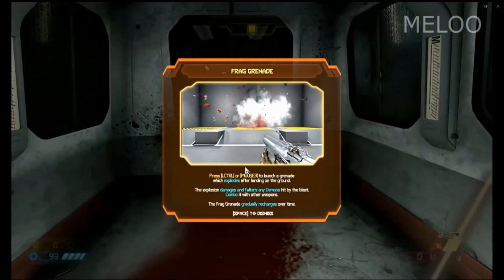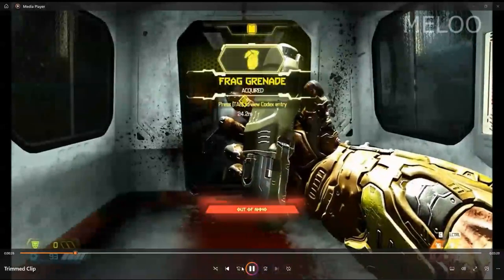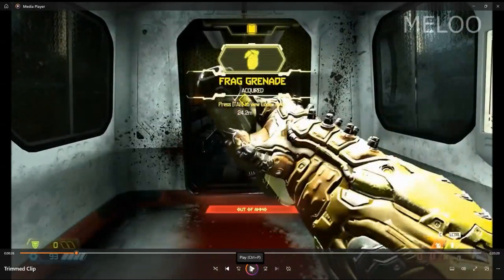The next weapon collected is the frag grenades. Nothing too special about this weapon — it is your typical over-the-shoulder weapon that can be thrown at enemies and cause splash damage.